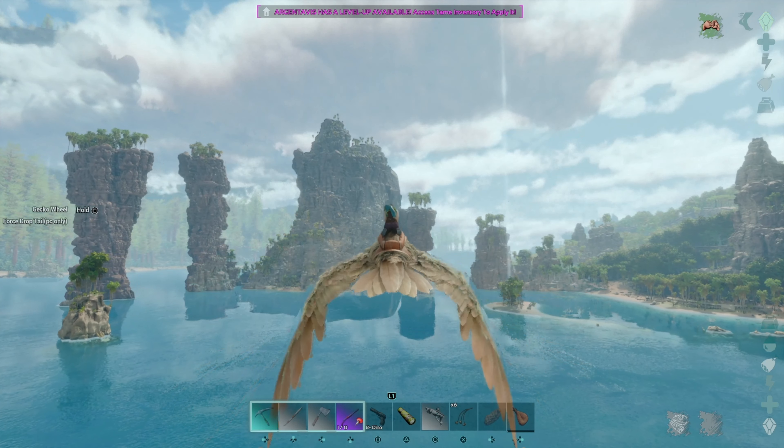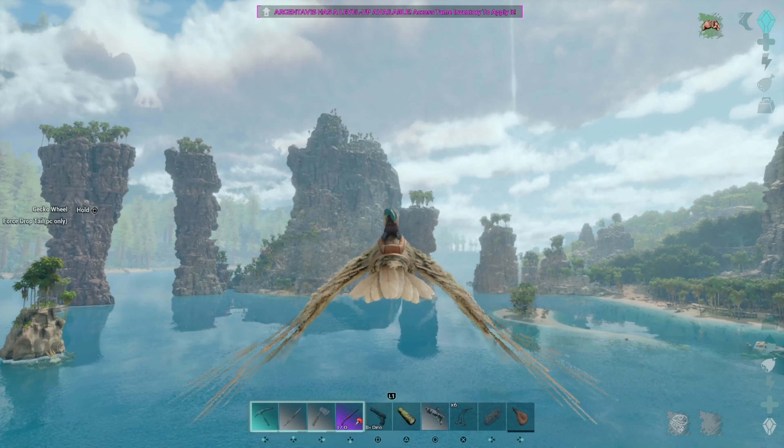Technically the Argy's a carnivore, but it's a flying creature. Its strength is not in battle. It could be if I built it for it, but I'm not building this guy for battle. He's basically my traveling Argy - he's going to get me around the map where I need to be, and have a decent amount of weight on him in case I want to carry some stuff. That's where we stand with the Argy right now.